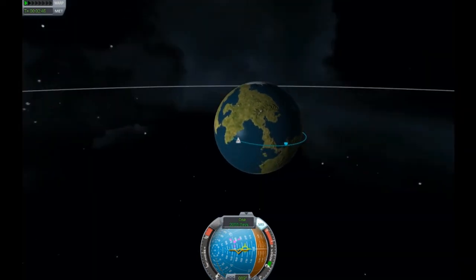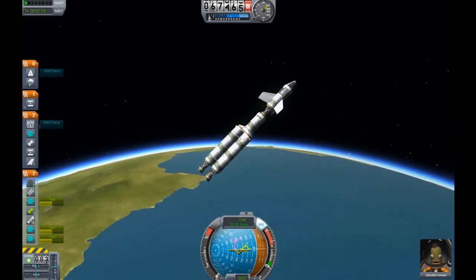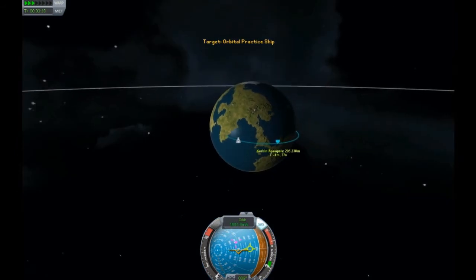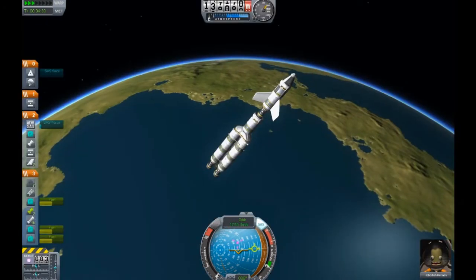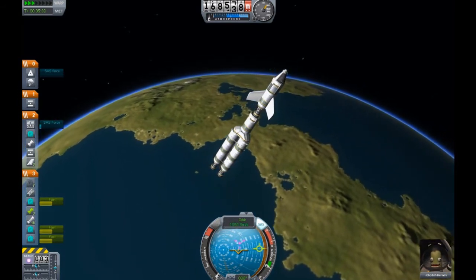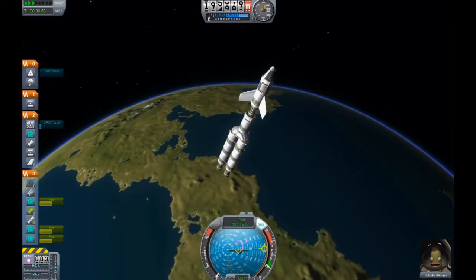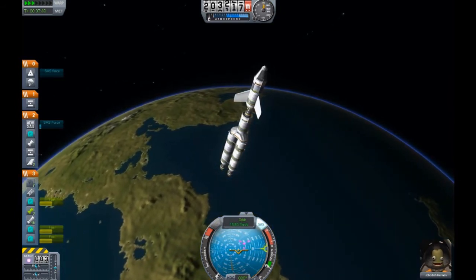We're going to move up to 69,000 meters above the surface — this is when you can start the time warp. A lot of people think it's 70; no, it's 69, which is a wonderful number. Let's get ourselves close to our apoapsis. We want to slow down a little bit before it so we can get our ship aimed prograde, which is the circle you can see on the right side of the nav ball. That's a circle with three lines sticking out of it and an open center — that's the prograde direction, which is the direction your ship is heading.